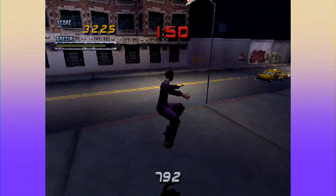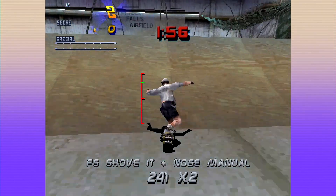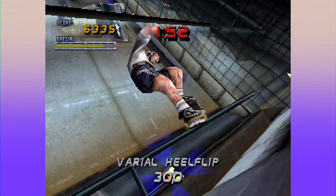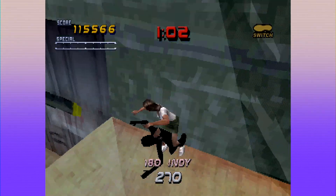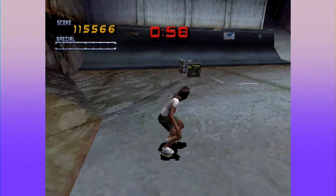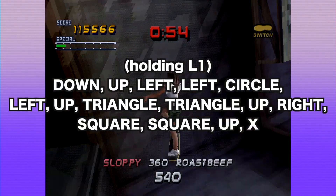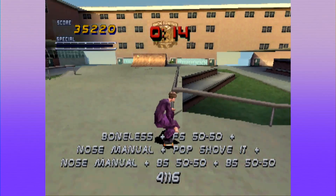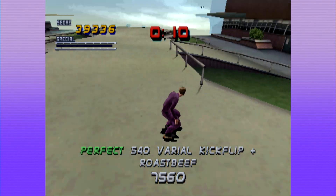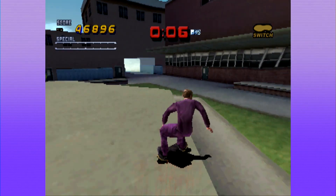The other completion bonus is secret characters. There's Officer Dick, a reject skater turned security guard you unlock after 100% completing career mode with any skater. There's Private Carrera, modeled after an adult film star, unlocked once you clear all the gaps in the game — that takes a long time, so here's a code if you want to unlock that too. But the best secret character is the greatest character in the franchise's history, and is probably 75% of the reason why I came back to Tony Hawk's Pro Skater 2.